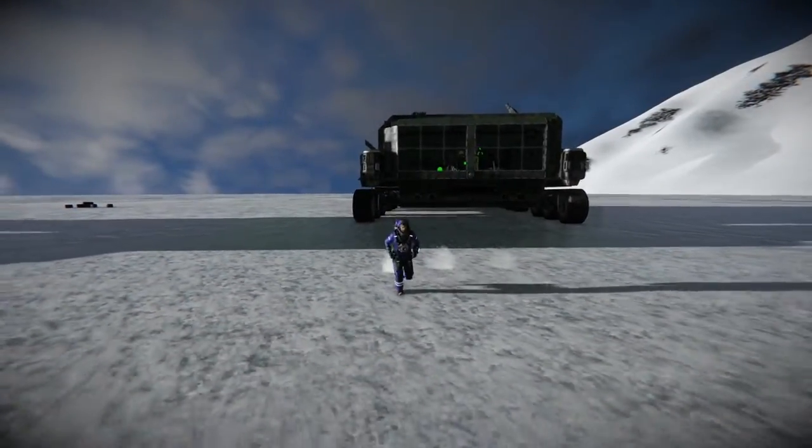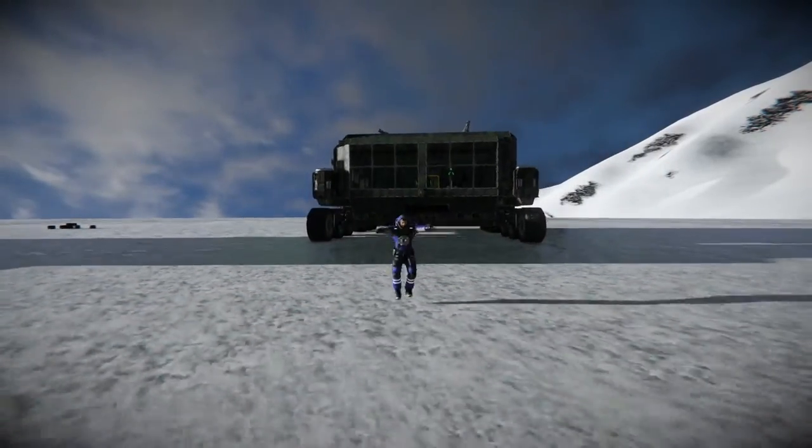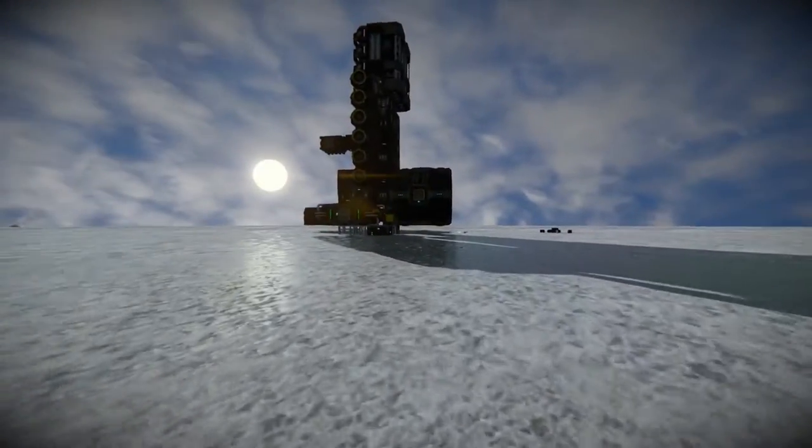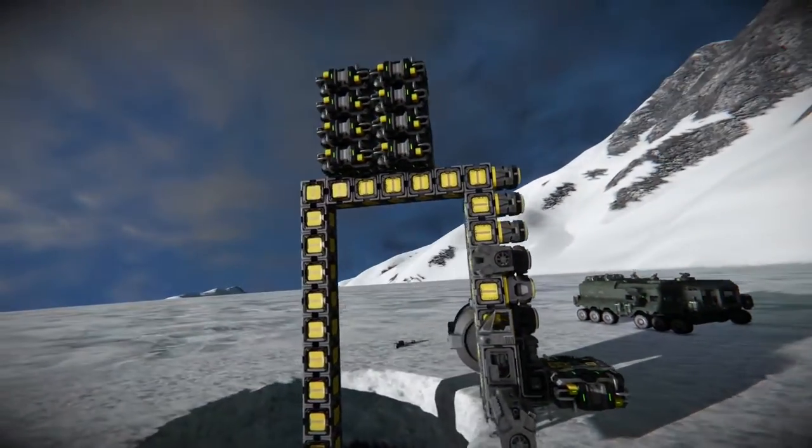Welcome to Mastermind Gameplay, where we try to solve the mysteries of Space Engineers. Today we're going to start with a very unique mystery: how do we get off the planet Triton?